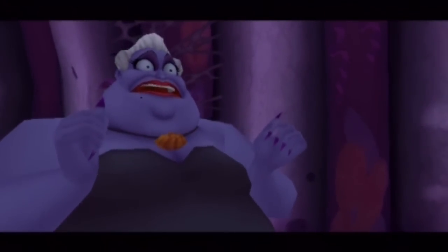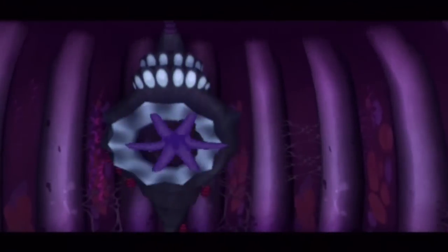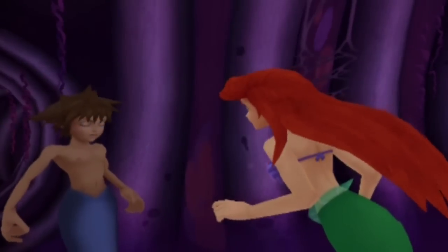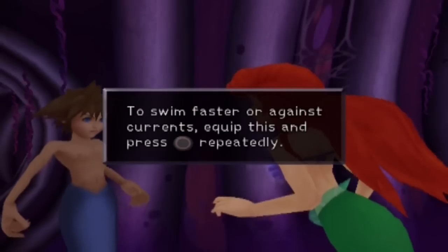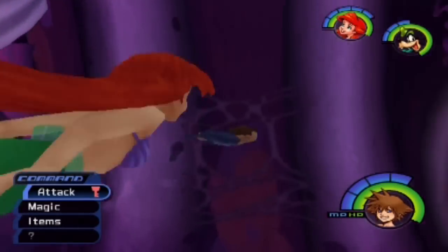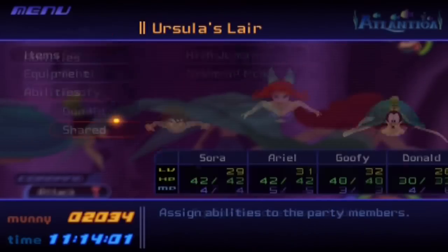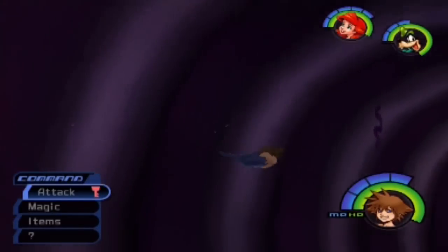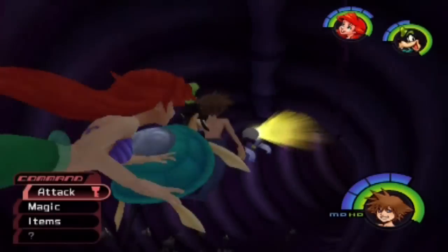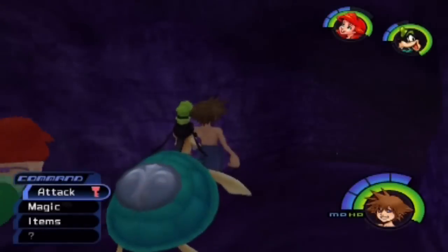Woo! And alright, we beat Ursula. Yay. Let's try to get the Trident back. And now Ariel decides to give us something that, from the start of this level, would be much more fun to have — and that is the shared ability Mermaid Kick. I think you can do this... no, you can't do this outside of Atlantica. It basically lets us swim faster underwater and is mandatory for the next boss that we're about to do, because I imagine it would be literally impossible without this.